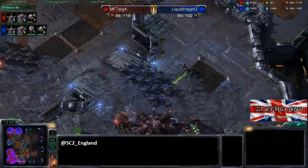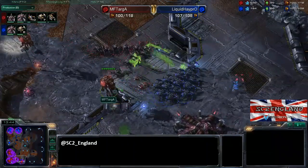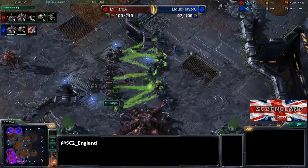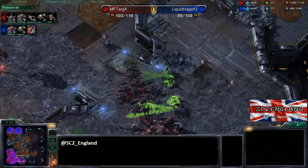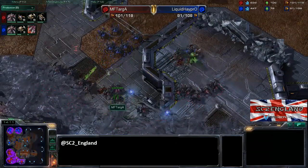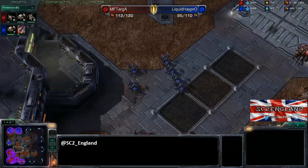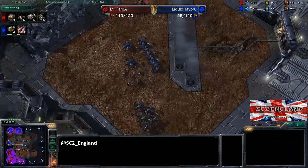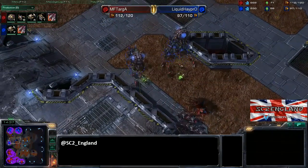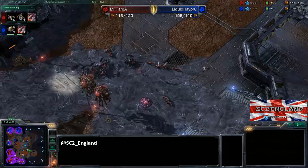A couple more Roaches filtering in, but Haypro's got the superior numbers — it's 13 to 19. Definitely the superior numbers for Haypro at the moment, but it depends on how the arc goes. Zerglings are soaking up hits, which is a great trick to use. It's also great to lob a couple of Zerglings in with your Roach ball — because Roaches attack really slowly, they'll attack the Zerglings, losing DPS on your Roach ball. These Zerglings get a surround on the Roaches and pick up additional kills. Haypro now having to defend very quickly — both players getting Roach speed. Targa following up with more Zerglings.